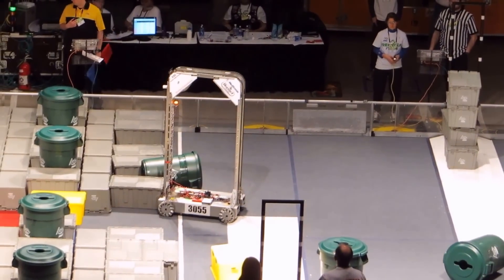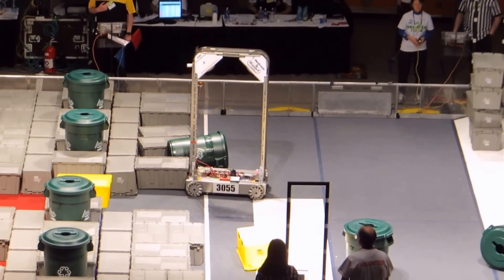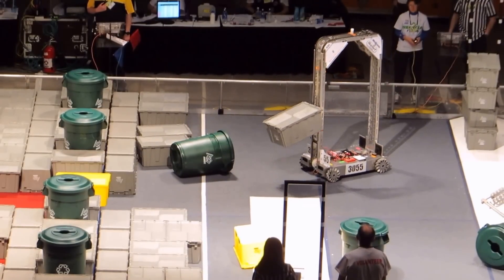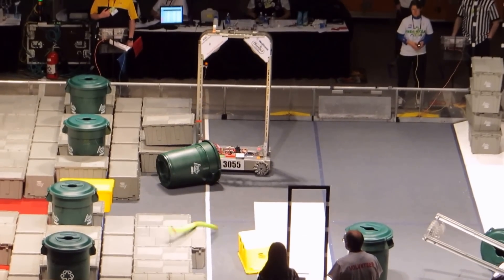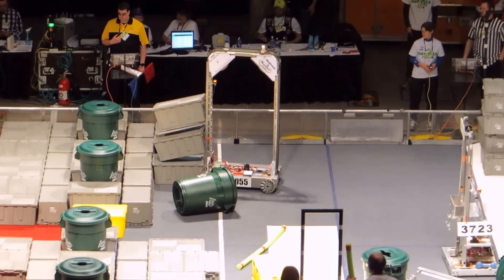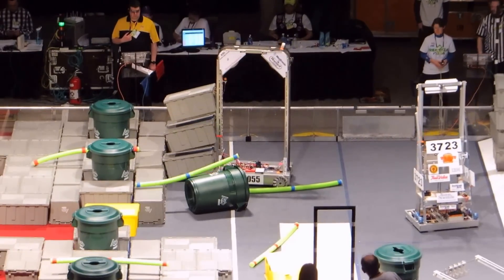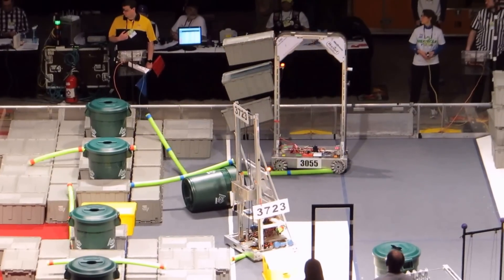46-24 of the red alliance working on two stacks. 46-23 doing the same. Meanwhile, 30-55 working silently over on their own zone. Already with a four-stack of totes, they're working on another four-stack. 45 seconds remaining, plenty of time. Meanwhile, 48-59 places a four-tote stack with a recycle container on top. It's down — that's 24.